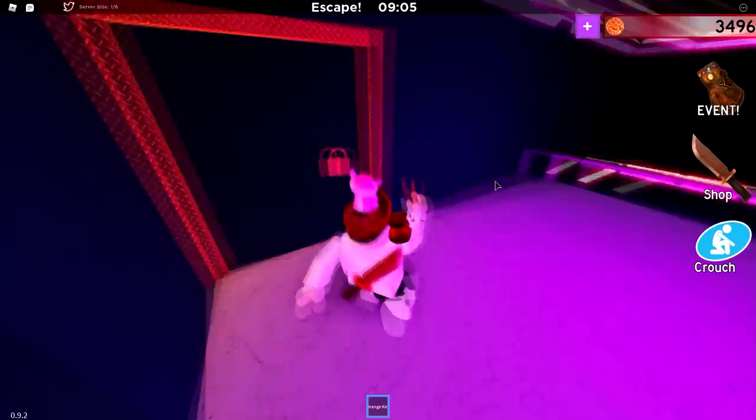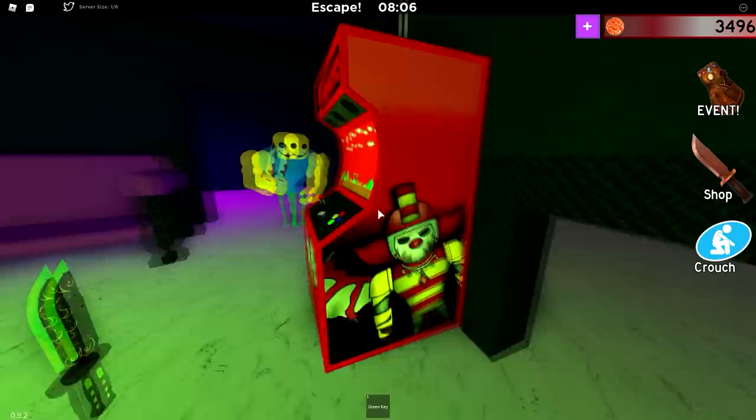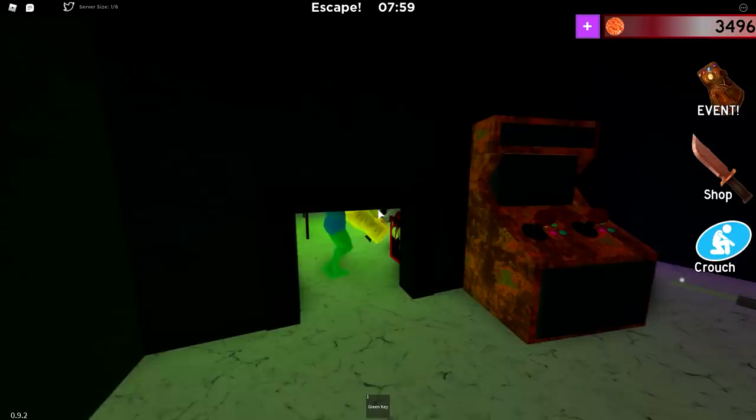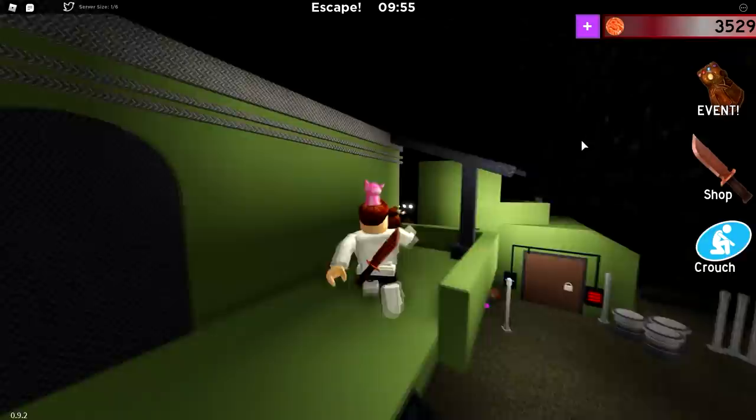Alright, so we're in the arcade map. Do we have anything in the orange room? I don't think so — we only have a lever. Alright guys, we actually found it in the green room. So if you get the green key and enter the green room, you will find it right next to this Roman arcade machine. This knife actually looks really cool — you can see it right there, it's like a black and green color.